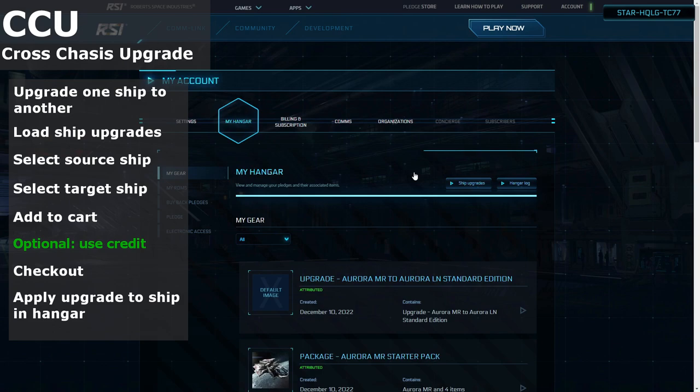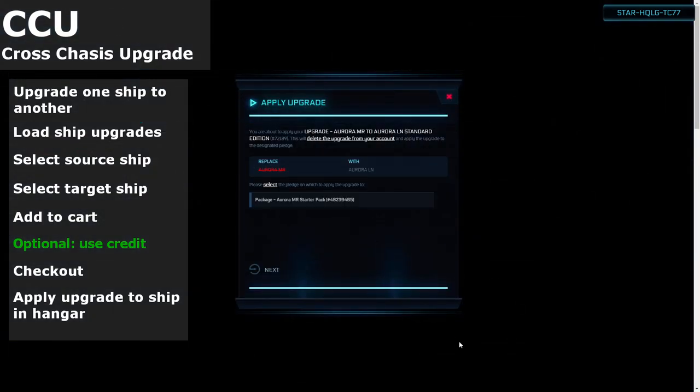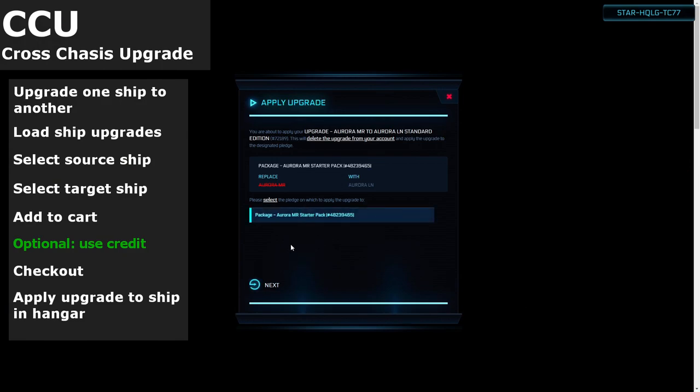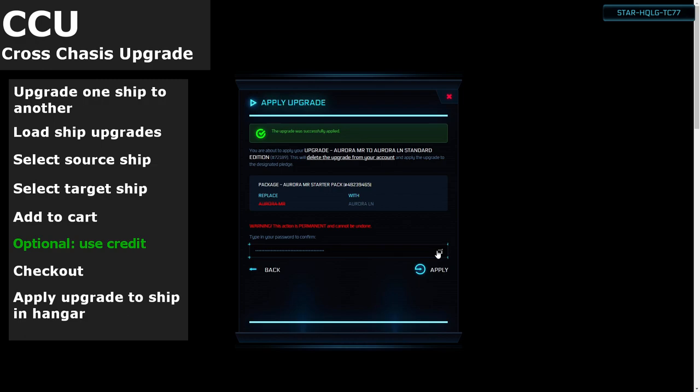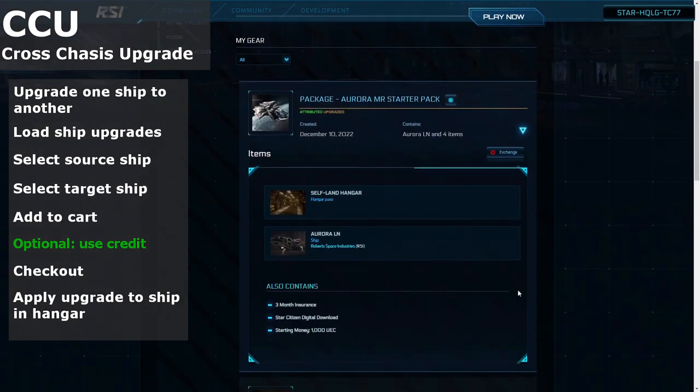Locate the CCU pledge and click the arrow on the right side of the pledge card to expand it. Click the apply upgrade button. Wait for it to load the source vehicles that are in your hangar, click on the vehicle to upgrade and then click next. If everything looks good, enter your account password and then click apply. The hangar page will then refresh and the pledge you applied the upgrade to will now reflect that change.